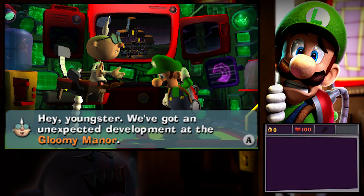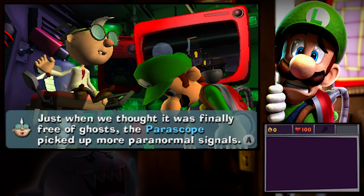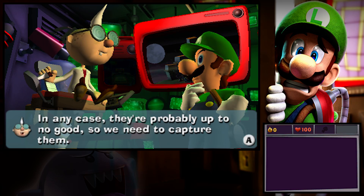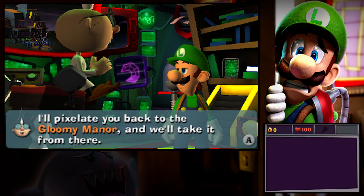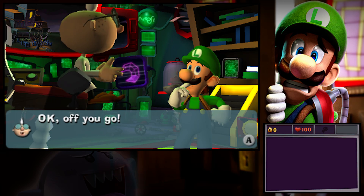Hey, youngster, we've got an unexpected development at the Gloomy Manor. Just when we thought it was finally free of ghosts, the Periscope picked up more paranormal signals. It's got to be ghosts, but I have no idea where they're coming from. In any case, they're probably up to no good, so we need to capture them. I'll pixelate you back to the Gloomy Manor and we'll take it from there. Think of it as character building. Okay, off you go.